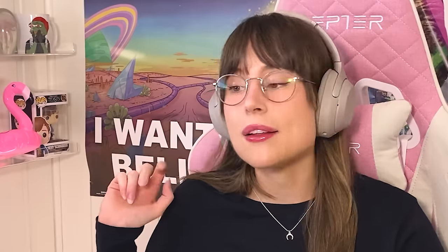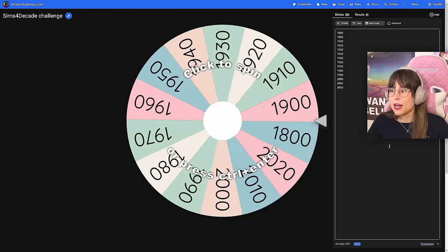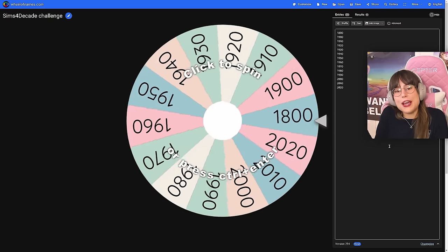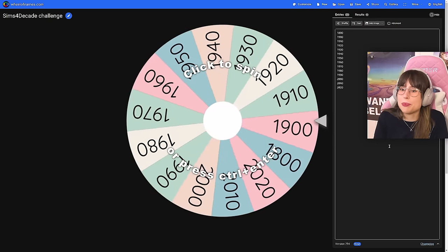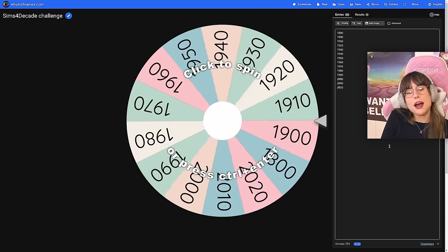Here I am in my little spin-spinny wheel, and I've written down all the different decades from 1800s up until today. You might see that it pops up from 1800s right on to 1900s, and the reason for that is I don't really know the difference between each decade of the 1800s. And that leads me to a little disclaimer: these rooms are not going to be historically accurate. I am not an expert, and it's going to be quite difficult to find historically accurate furniture in The Sims. But I shall do my best, we shall make some vibes, and let's crack on.